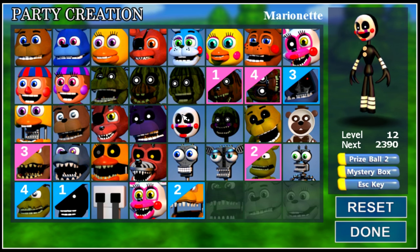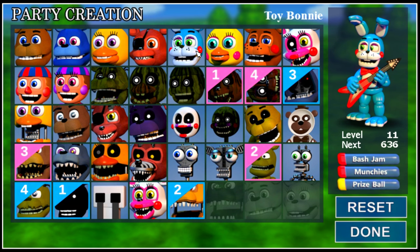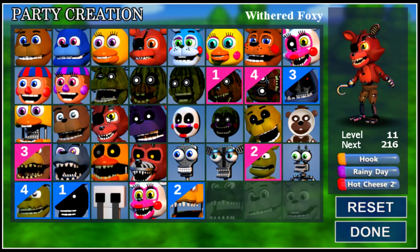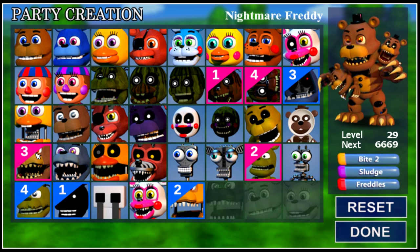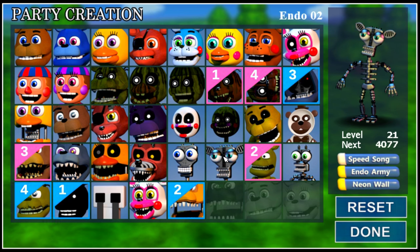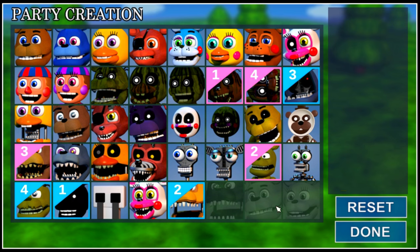On the right hand side, we finally have your character, your level, the experience needed for the next level, and the moves which it does. Which is amazing because previously you had to remember every single move for every single character, and building a team could be a little bit difficult if you're looking for a certain move combination. Now you actually see the characters next to each other. For example, Nightmare Freddy is level 29, nearly 7,000 XP to level up, with moves bite, sludge, and freddles. That's kind of cool - it's slightly easier for you to pick a team and stick with it. That's a piece of the update that I really, really like.